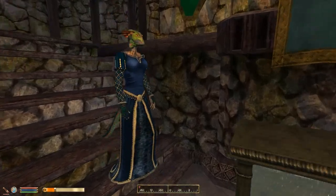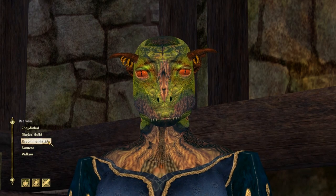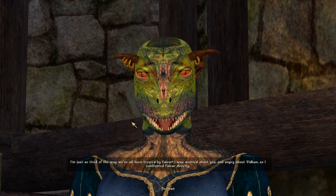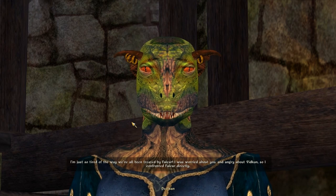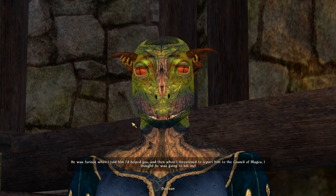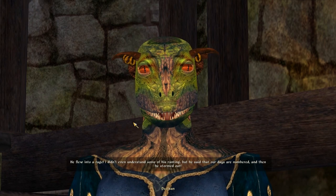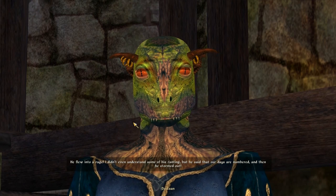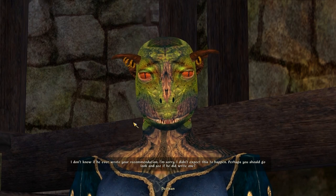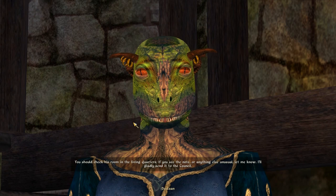I'm afraid some things have happened while you've been gone, Associate — it may affect your recommendation. Really? How so? I'll admit, it's my doing. I couldn't leave well enough alone. After you'd left to go after that ring, well — I'm just so tired of the way we've all been treated by Falkar. I was worried about you and angry about Vidkun, so I confronted Falkar directly. He was furious when I told him I'd helped you, and when I threatened to report him to the Council of Mages, I thought he was going to kill me. He flew into a rage — he said that our days are numbered and then he stormed out. I don't know if he ever wrote your recommendation. I'm sorry, I didn't expect this to happen. Perhaps you should go look and see if he did write one — check his room in the living quarters.